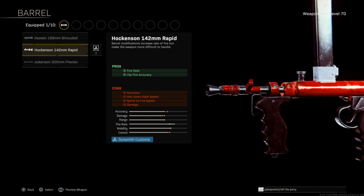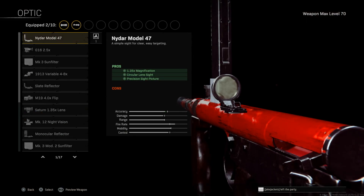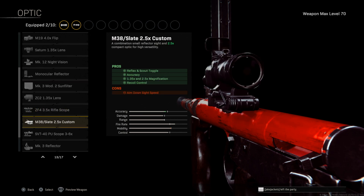This fire rate barrel is the one that leads to a lot of recoil on the Owen Gun specifically for console players, but fear not. Next up for the optic — I still see so many people using the NIDAR model or the Slate Reflector. With the mag, that significantly reduces the visibility that you have. The best optic you can choose is still gonna be the M38 Slate 2.5x reflector.